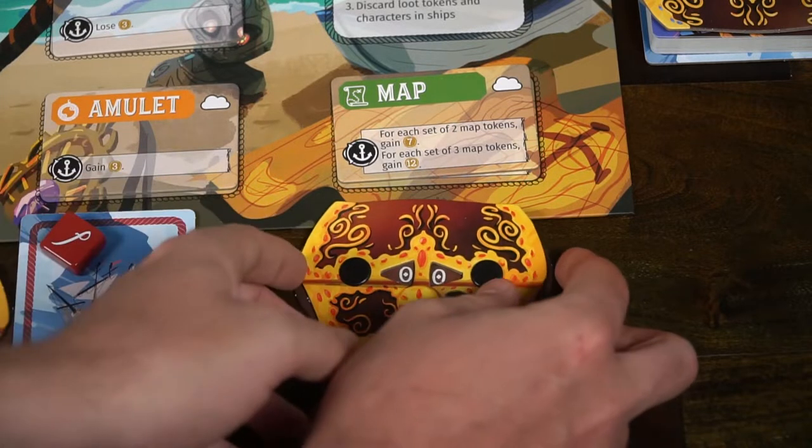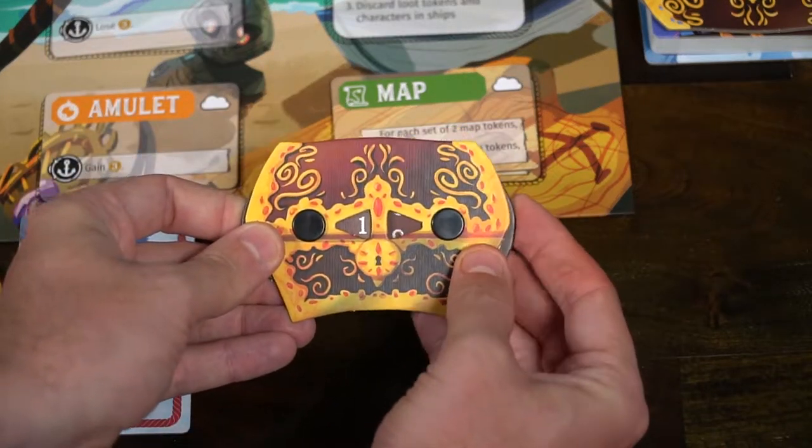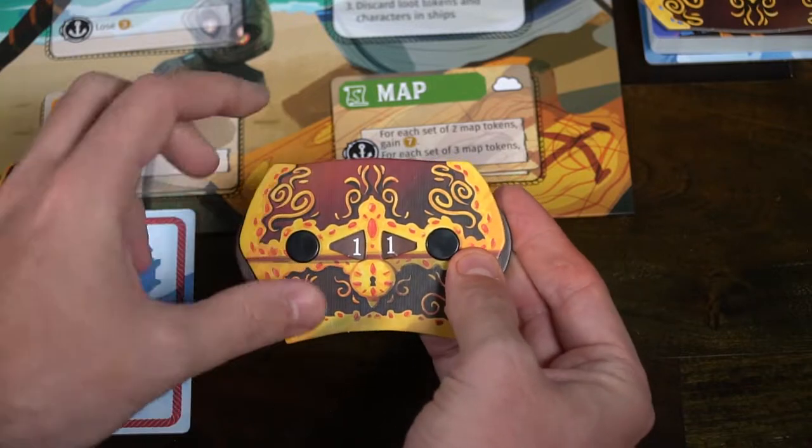After all days are complete, you check your anchors for bonuses — for example, two maps give seven victory points, three amulets give six points. You discard all loot tokens and unused board tokens back into the bag. Cards on your ship go away unless stated otherwise. You count up your tokens, add them to your treasure chest on the board for points — say if you have ten, you give yourself ten points that stay with you for the rest of the game.